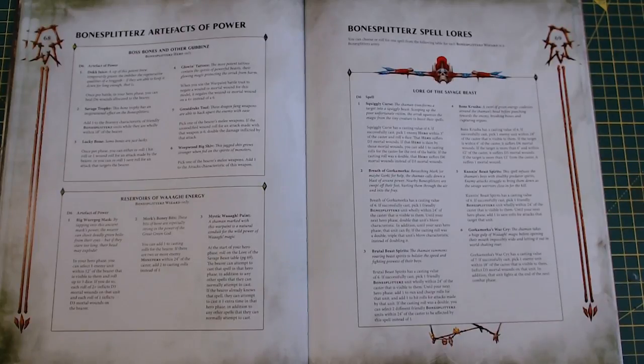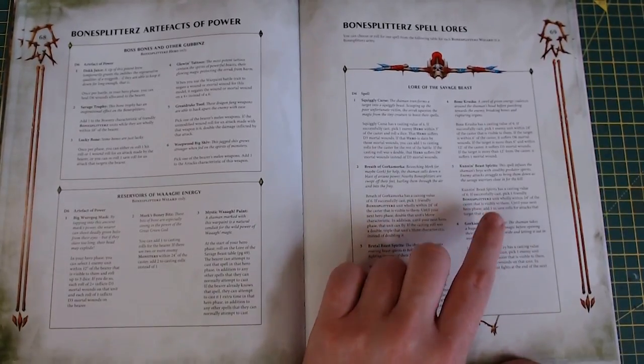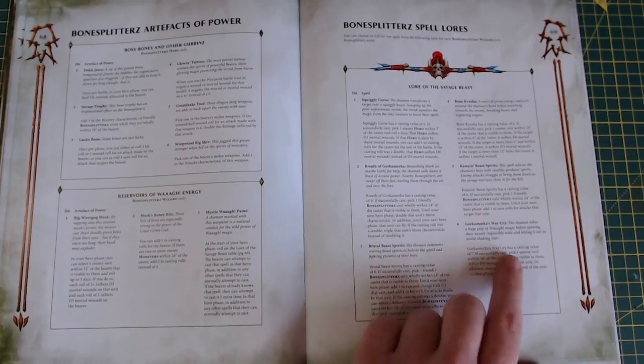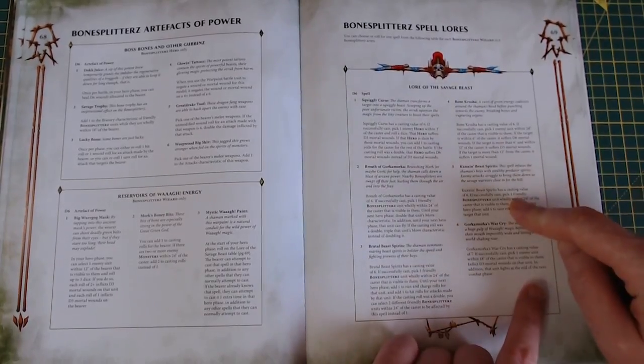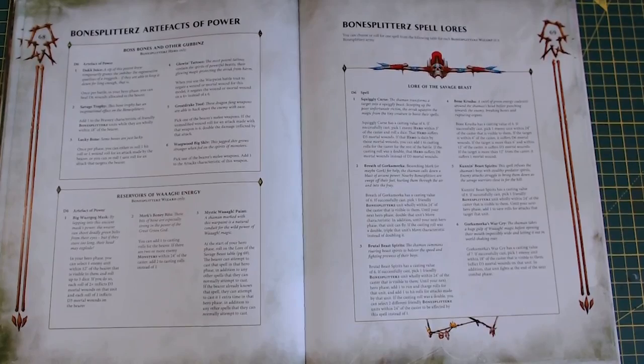Bone Crusher: casting value of 6 — pick an enemy unit within 24 of the caster. If the target is within 6 inches they suffer D6 mortal wounds, otherwise D3 or 1. Couldn't Be Spirits: casting value of 6, pick one friendly Bonesplitterz unit wholly within 24 — add one to save rolls. Everything has a 6-up armor save, which takes them to a 5+ — and you can then stack that with something else as well. There are going to be a lot of combos here.